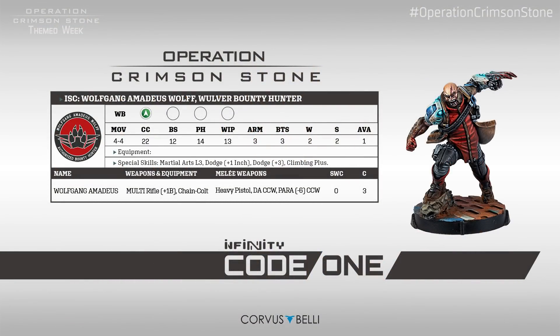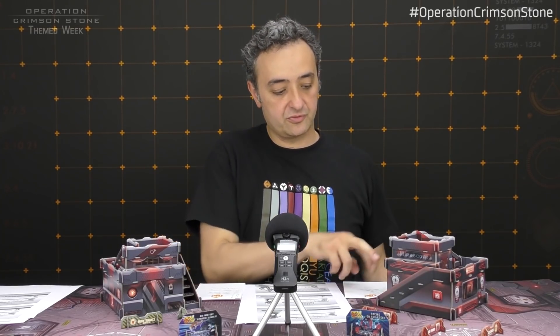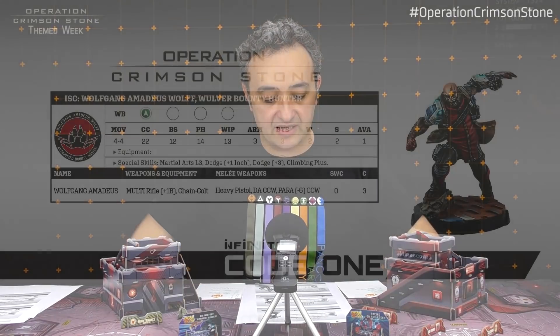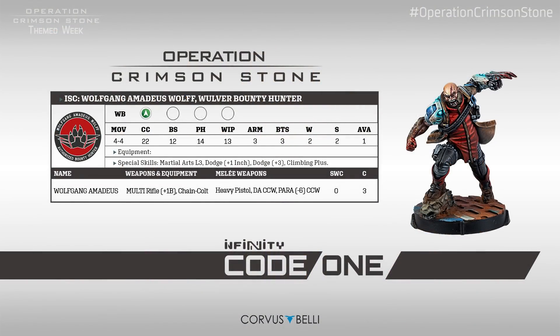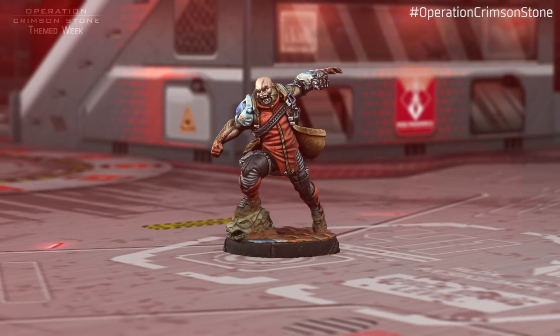We have Wolfgang Amadeus Wolf — the Wolverine Mountain Hunter, playable in both Ariadna and Nomads. Warband, Movement 4-4, Close Combat 22, BS 12, PH 14, Willpower 13, Armor and BTS both 3, 2 wounds. Special skills: Martial Arts Level 3, Dodge Plus 1 inch, Dodge Plus 3 (rolling PH 17 when dodging, and on success moves up to 3 inches instead of the usual 2), and Climbing Plus. He carries a Multi Rifle with Plus 1 Burst, Chain Rifle, Heavy Pistol, double-action close combat weapon, and para minus 6 close combat weapon — all for just 3 points and 0 SWC. A very versatile unit especially for beginners.